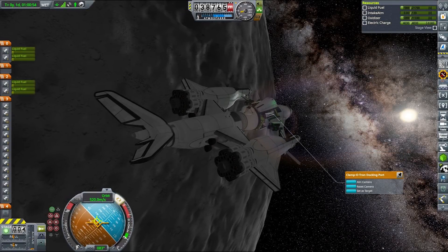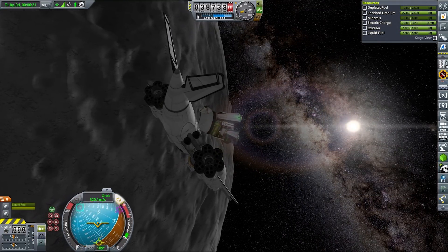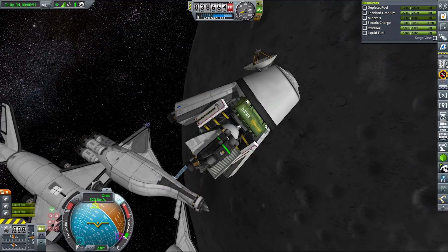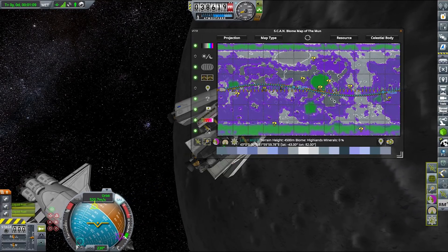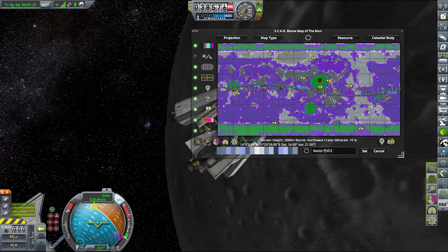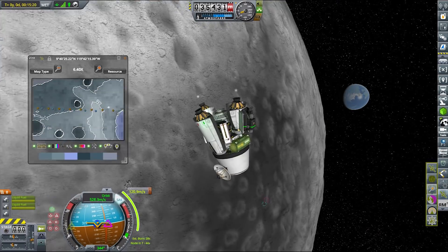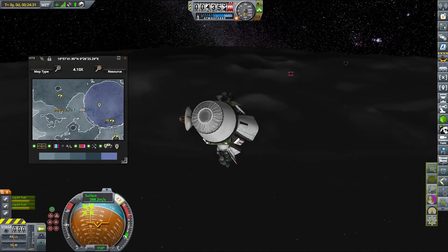The trip to the Mun was relatively standard, nothing much to talk about. Once safely in orbit, the mining station was detached. Because of the previous mishap I had to disable one engine to keep the thrust vector roughly in line with the center of mass. The next step was finding the right landing spot — it turns out the middle of the crater near our base, which I believe is the northeast crater, had the largest mineral deposits on the entire Mun, and it's close to our base.